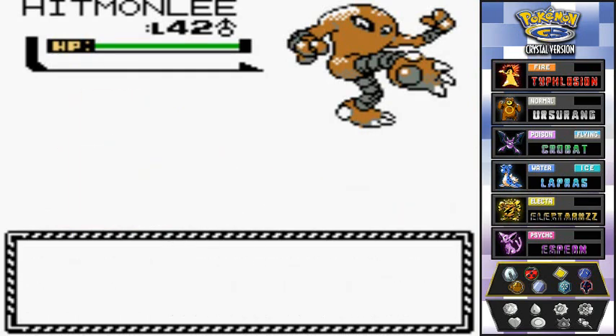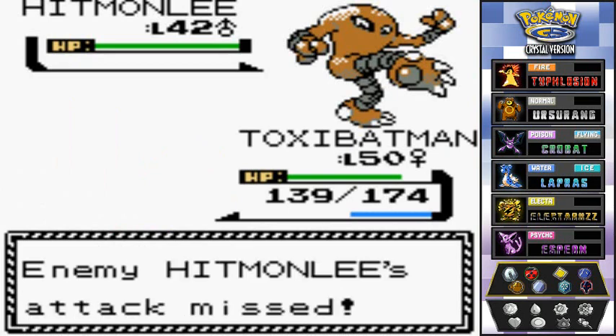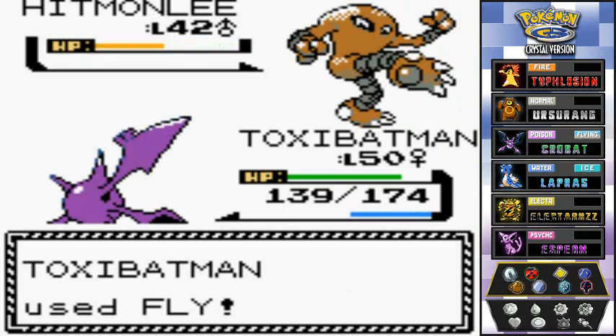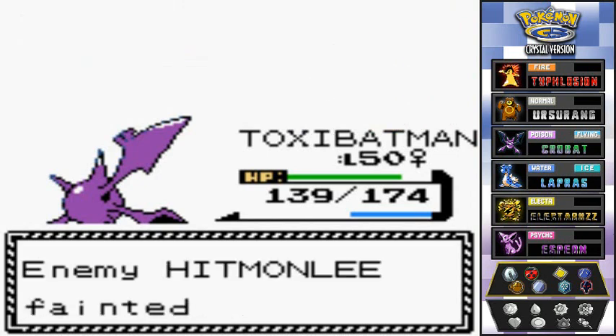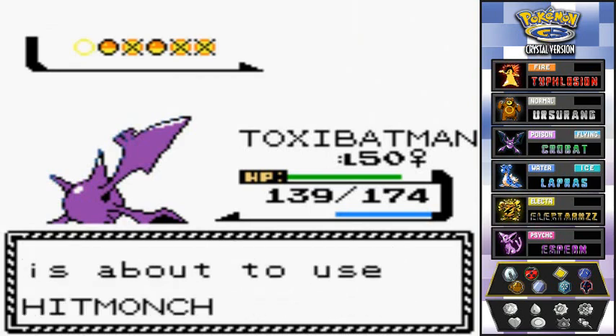The guy's gonna try and confuse me with Swagger, but luckily — boom — Fly attack hits! Defeated! Thunder is growing more levels right there.